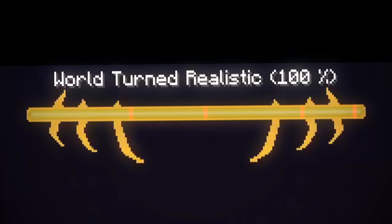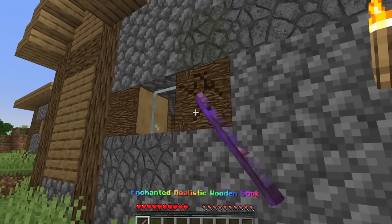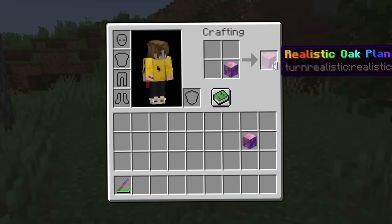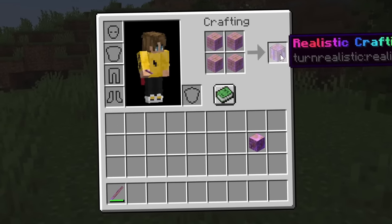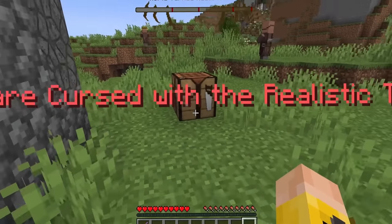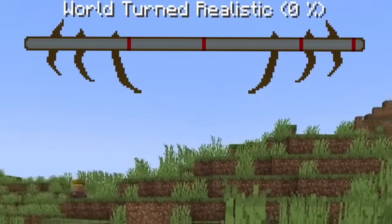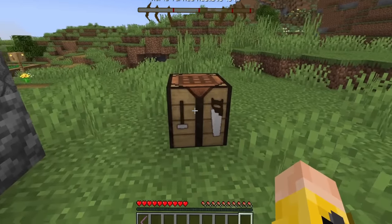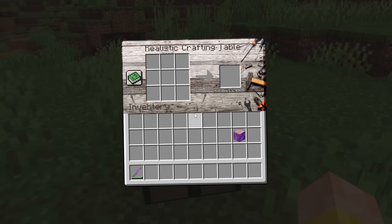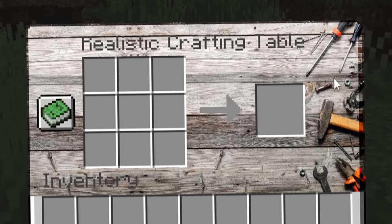I can just go ahead and turn any block ever. Look at the realistic mossy cobble. Look at the realistic wood. My goal, of course, is to get the entire world realistic. To begin that, let me go ahead and break this wood and create ourselves a realistic crafting table. Let's put it down — world turned realistic 0%. Look at that progress bar. We need to fill that all the way to the top.